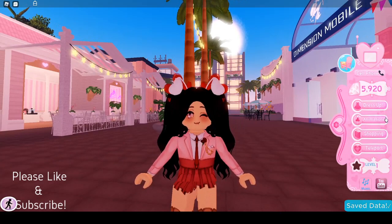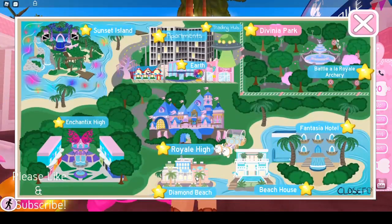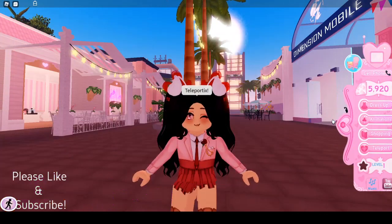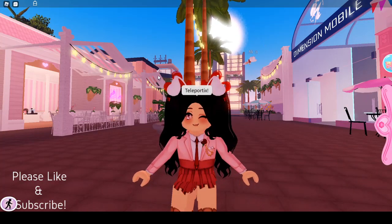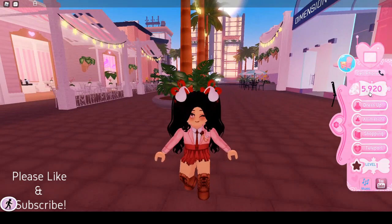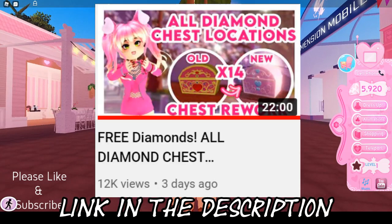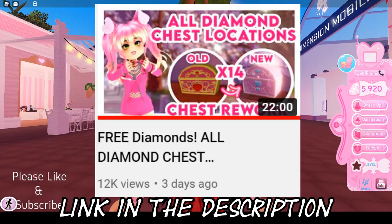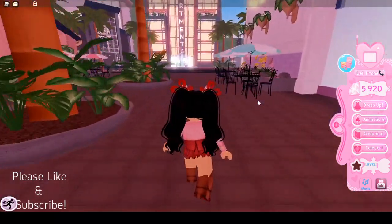I'm going to show you how to find this chest. You're going to have to go to Diamond Beach — if you don't know where it is, it's the realm on the very bottom of the map. I'll click visit. I'm going to open my UI — as you can tell I have 5920 diamonds, and that was from my previous video, which I'll put up on screen and probably link in the description if you're interested in getting 5850 diamonds from that. Now on to the actual video.